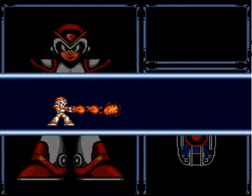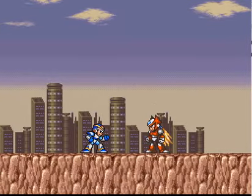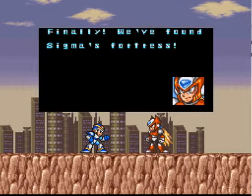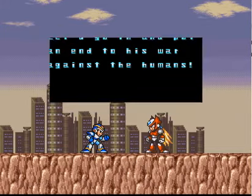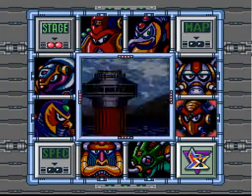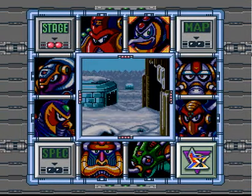Alright, so now we get the final weapon: Fire Wave. Do Fire Wave. And cutscene — there's Zero. Finally we found Sigma's Fortress. Let's go in and put an end to his war against the humans. Okay, kind of off with texting. And next time we're not going to do the fortress — next time we're going to go after extra things that we missed.